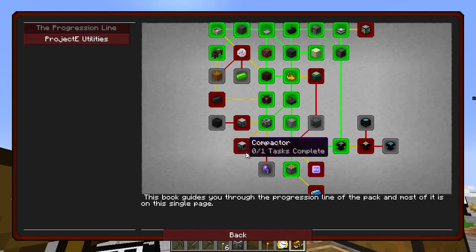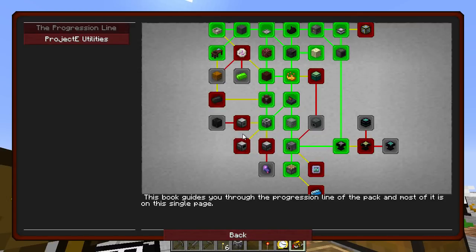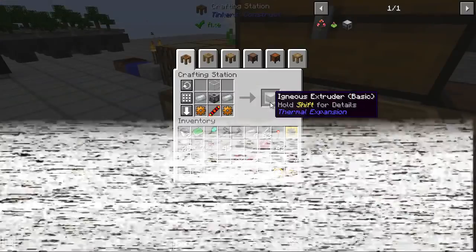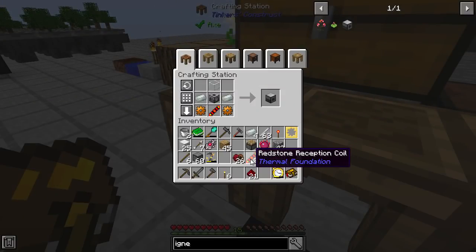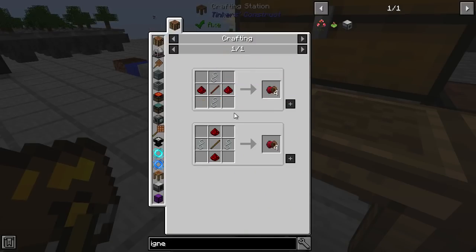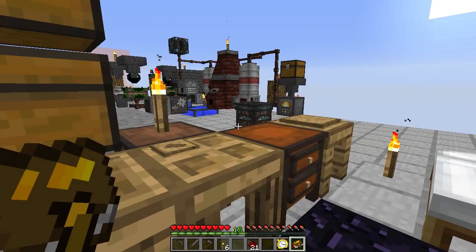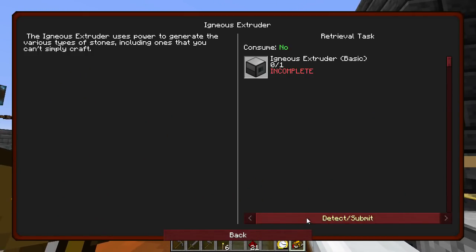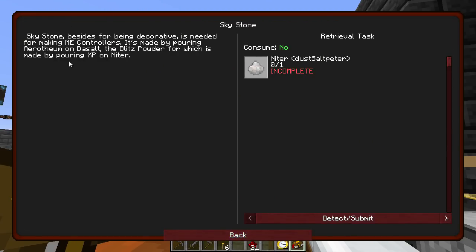We need to get into some Thaumcraft, which always scares me — that's going to be exciting. But I am saving up to go through Thermal Expansion. Would you look at this now — the only thing that is hard to make is the Redstone Reception Wire Coils, which is all of that. I've made a fair bit of them just to make that a little bit easier.